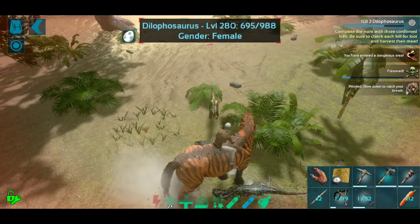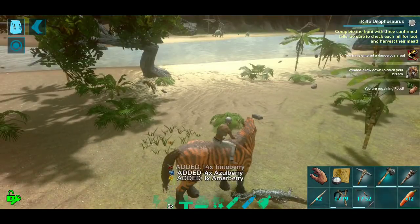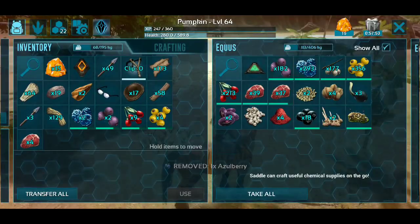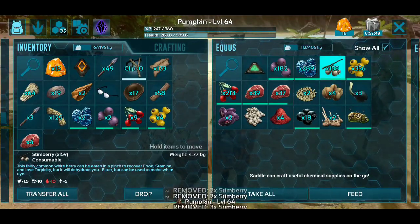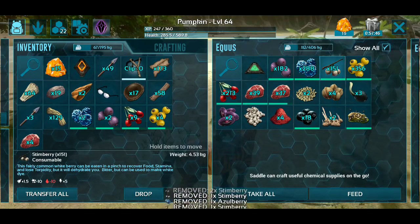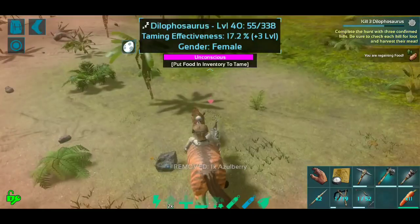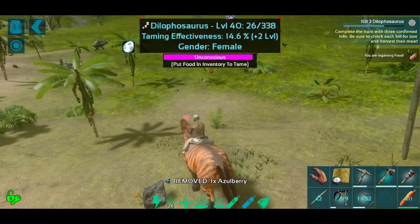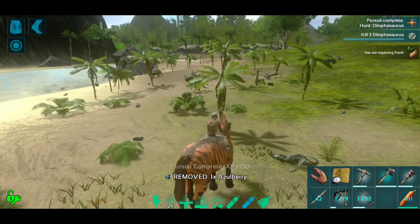It's a 280 - of course it's a 280. It's torpored up, we're good. Let's go ahead and feed a bunch of stimberries to our horse so its torpor goes down, which is great. All right, let's kill this one - perfect, that's what I needed. That's my bow!